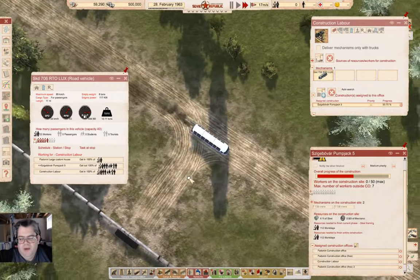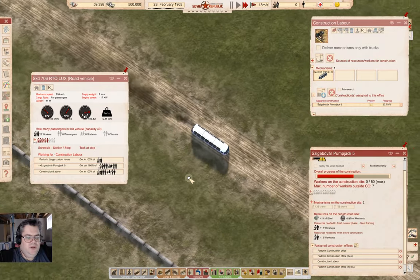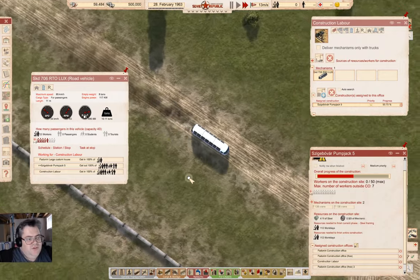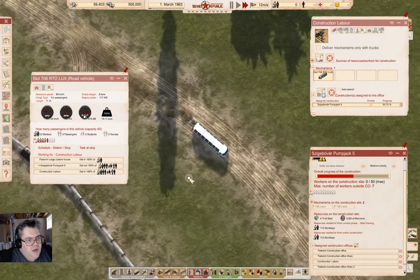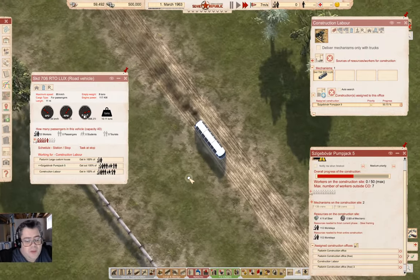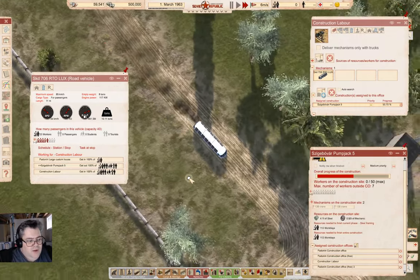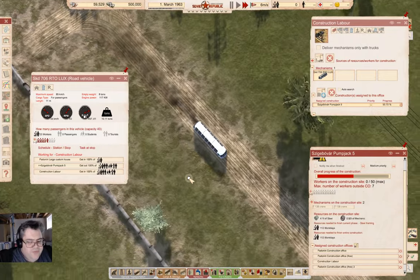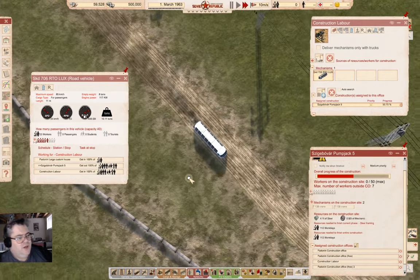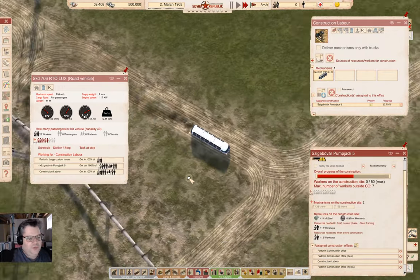Welcome back to Workers and Resources: Soviet Republic. I've wound time forward to the next spring, which has cleared most of the construction queue. We're heading off to deliver hopefully the last load of workers to the first pump jack in the oil field, which should start getting oil going for exports.